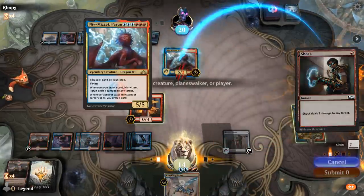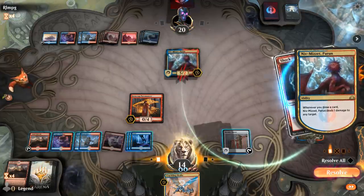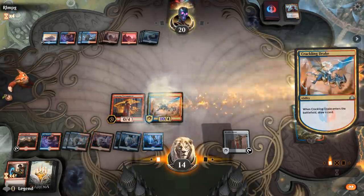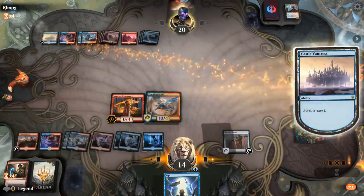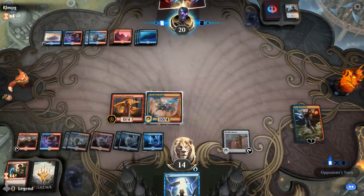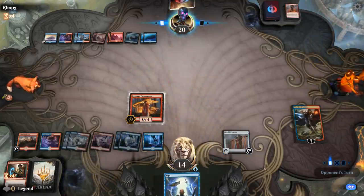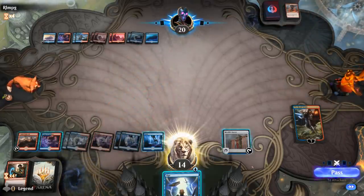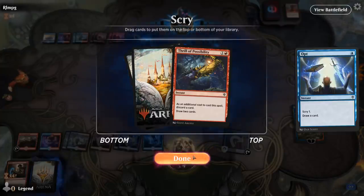The opponent deals one to our Planeswalker. We'll Loot down and play Crackling Drake. Probably keep Opt in hand for now. We've got a 10-powered Crackling Drake — opponent could have their own. They bottom, bottom, bottom — that's promising. Lava Coil takes care of the Drake, and Lava Coil takes care of the Pyromancer. I'll cast Opt, and Thrill seems fine if we draw another land.